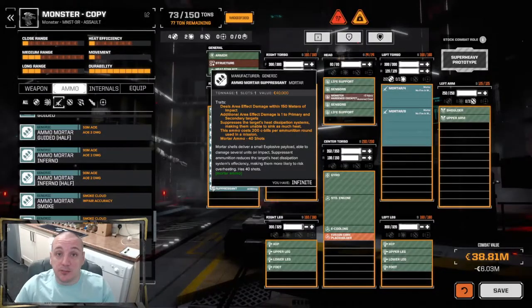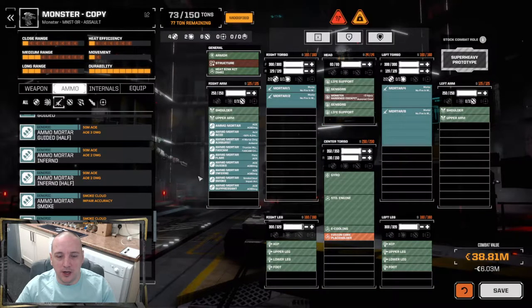Hello everybody and welcome back to the next episode of BTA Bitesize. Today we're covering mortars and grenade launchers, as we're still in the artillery bracket. Grenade launchers are in the support slot category but are technically classed as an artillery piece. Even though they're not the significant weight and size of regular artillery, they operate in an extremely similar way to mortars and artillery, so they're going to be in this video.